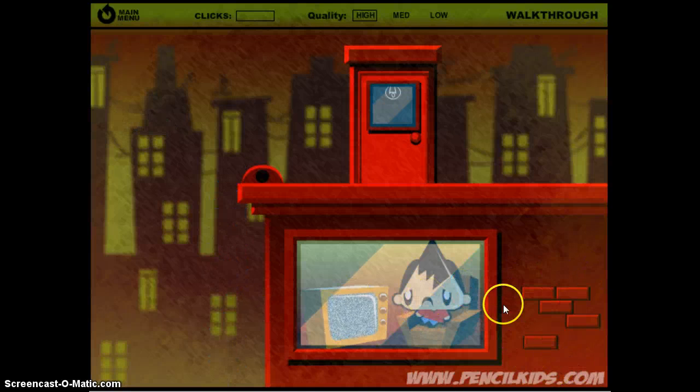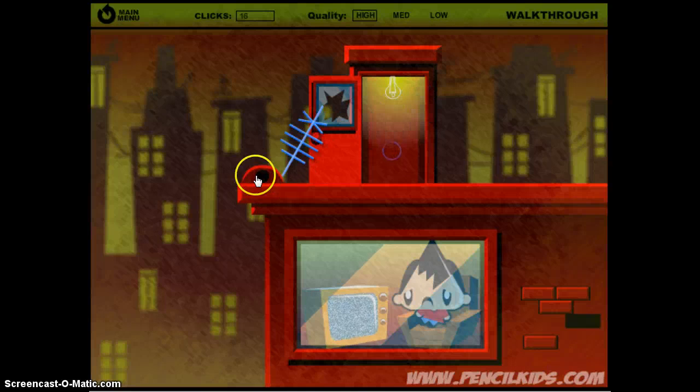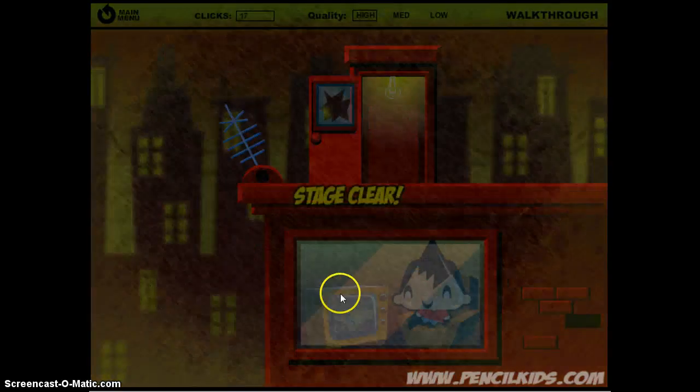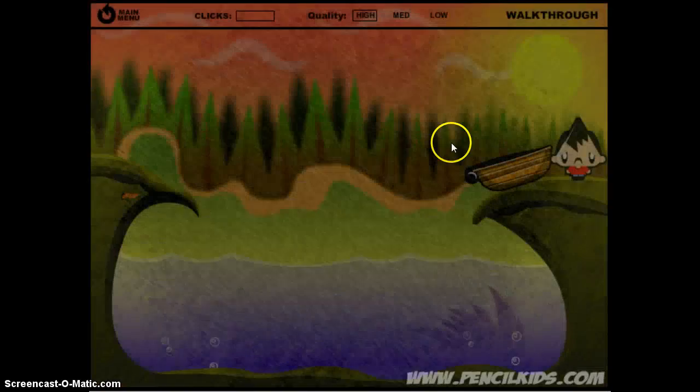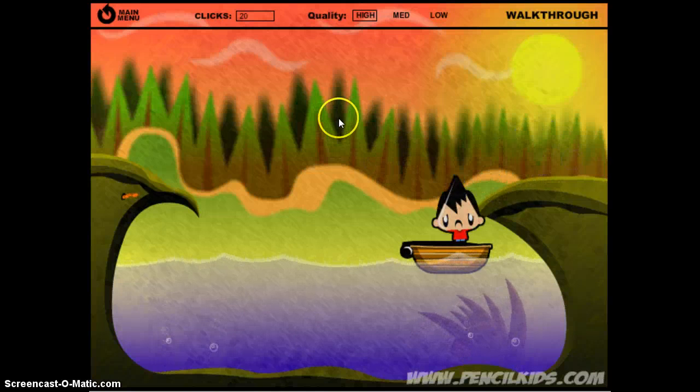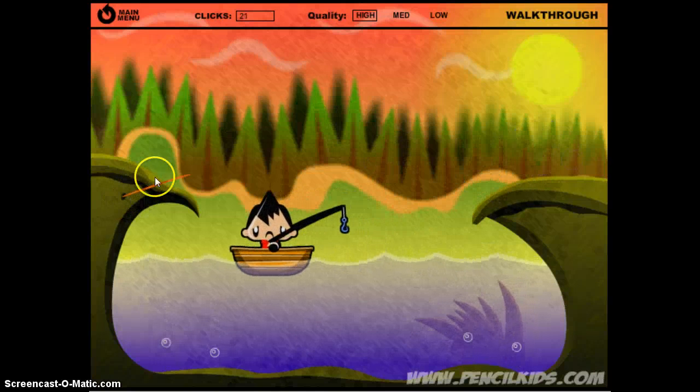Okay, these bricks over here — you use these. You can click on all of these, but this one is the one you need. And he's watching Monkey Go Happy on TV. Then we jump in the boat because we're going fishing.